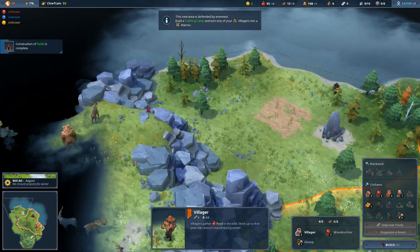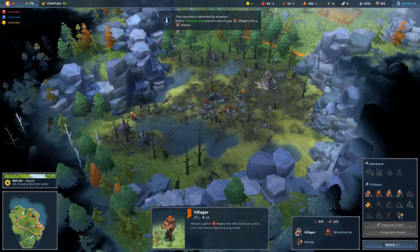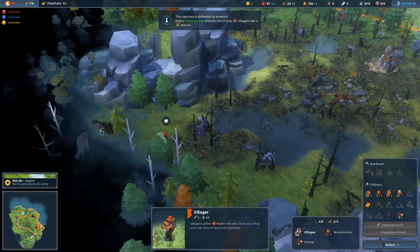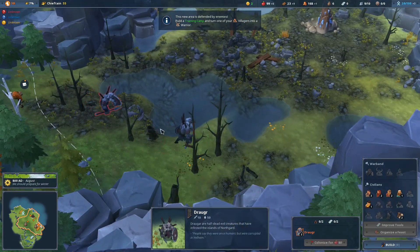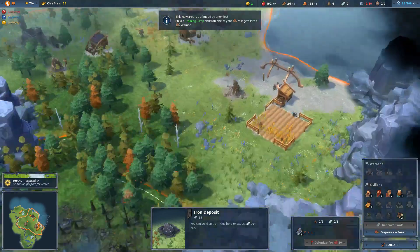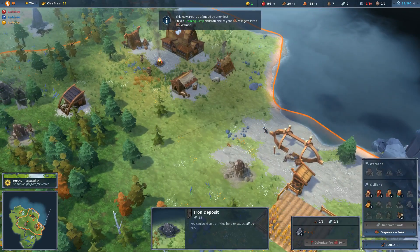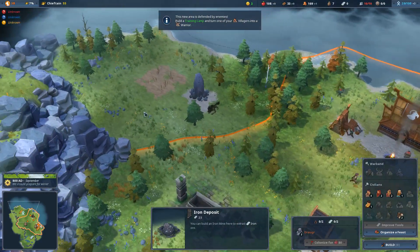There's a way through over here, and you can see there are hostile creatures sometimes - some wolves over here, some draugr up in this area. Oh, an iron mine! Iron deposits seem to be pretty rare from my admittedly limited experience. We're going to need some military units to clear that out, but let's take care of this stuff first.